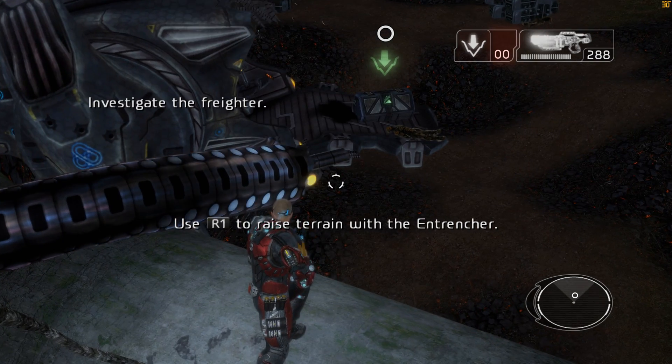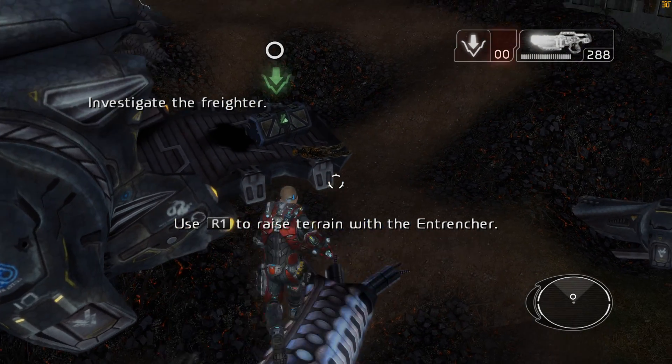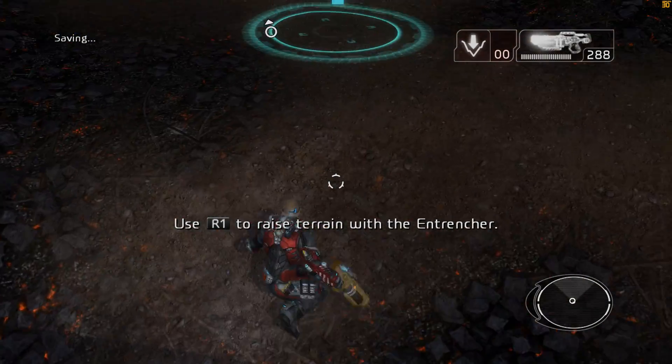Satellite pictures show containers scattered in the area. Find them and identify their contents. I've marked one on your HUD. Head over and check it out.